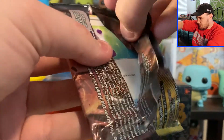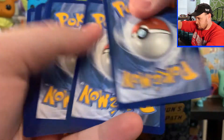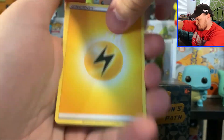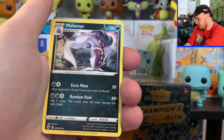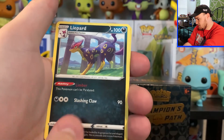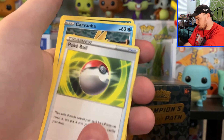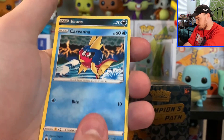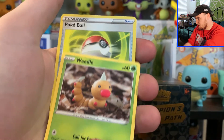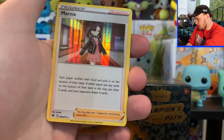Next pack, guys. We got Lightning Energy, Malamar, Turfield Stadium, Lippard, Potion, Poké Ball, Carvanha, Ekans, Weedle, got a Reverse Holo Poké Ball, and a Holo Marnie.